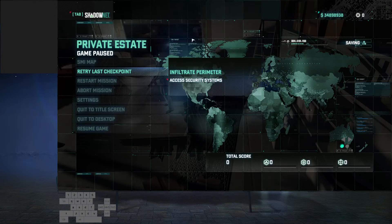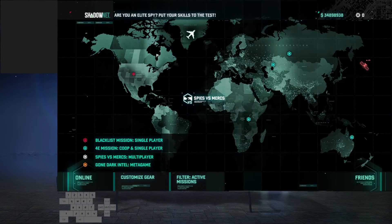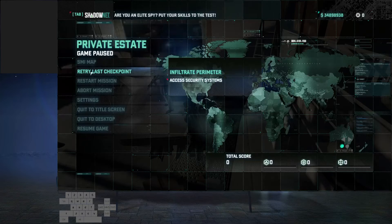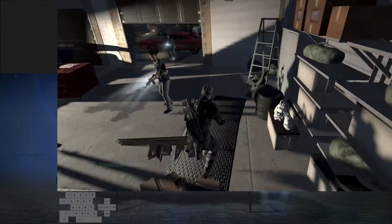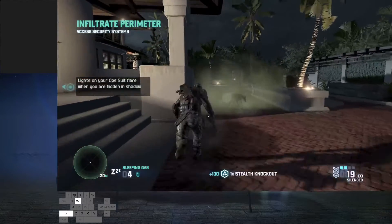When you do that, you'll see 'saving' come up in the top right corner. As soon as you see that, hit Escape, go into your SMI menu, leave your SMI menu, and go to 'Retry Last Checkpoint.' Now you're here.